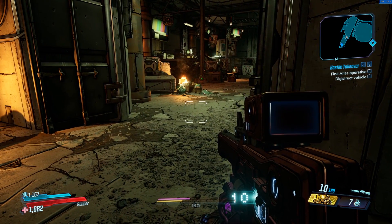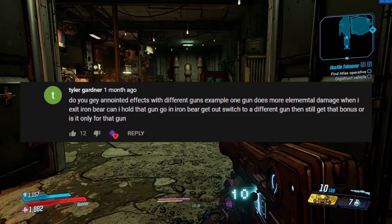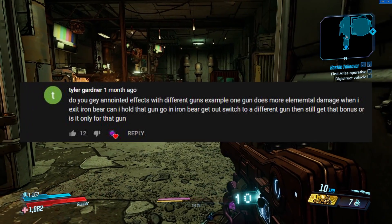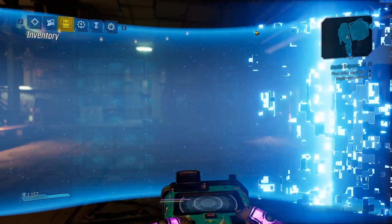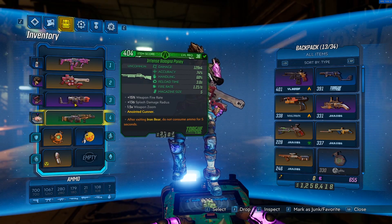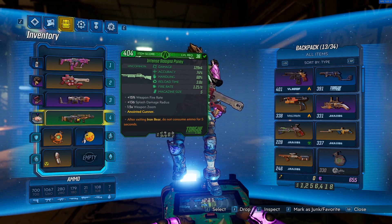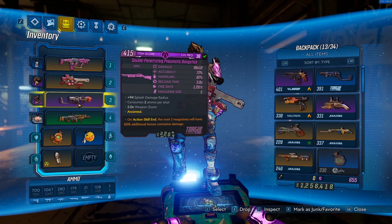Our first myth today comes from Tyler Gardner. He wants to know if you can transfer weapon anointments from gun to gun by using Moze's Iron Bear. We're going to go ahead and test that here on Shiv. I have two different anointments — one about action skill end and one specific to Iron Bear — so we're going to test those.